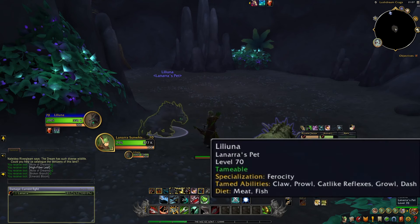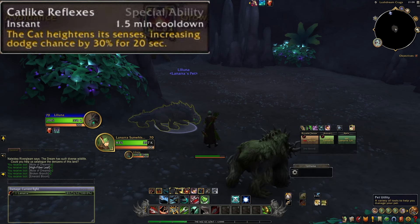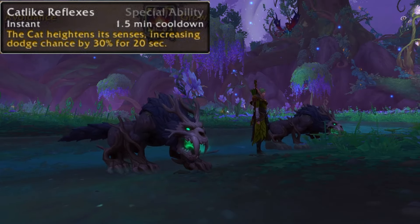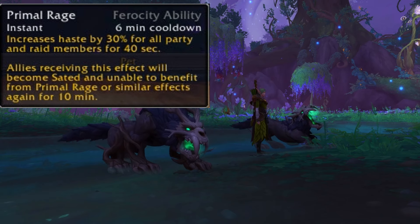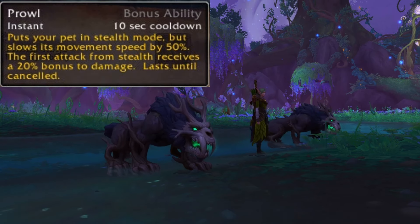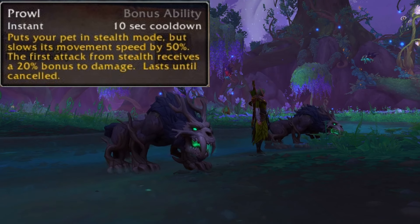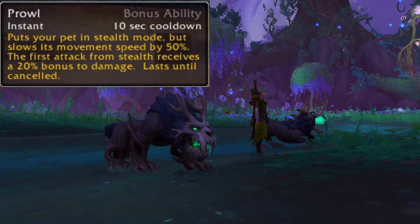This saber is a specialization of ferocity. Its tamed abilities are Claw, Prowl, Cat-like Reflexes, Growl, and Dash, and its diet is meat and fish. Cat-like Reflexes is an instant ability with a one and a half minute cooldown — the cat heightens its senses increasing dodge chance by 30% for 20 seconds. You also have Primal Rage, a ferocity ability with an instant six-minute cooldown that increases haste by 30% for all party and raid members for 40 seconds. Finally, Prowl is an instant 10-second cooldown that puts your pet into stealth mode, slowing movement speed by 50%, with the first attack from stealth receiving a 20% bonus to damage. Lasts until cancelled.